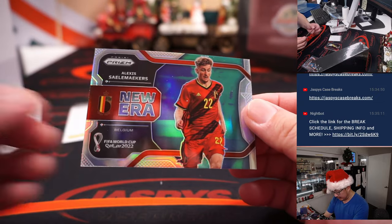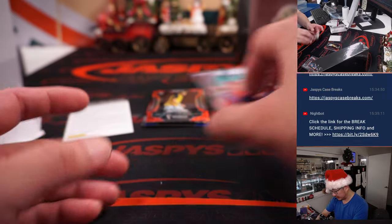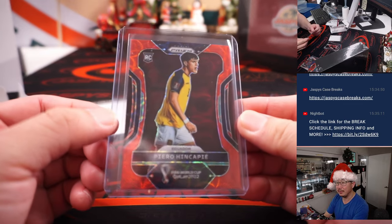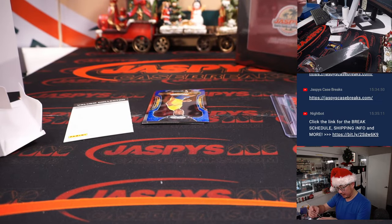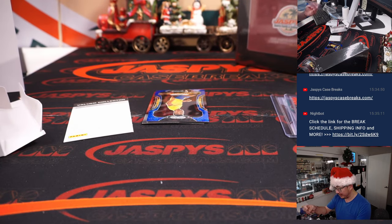We got one for Belgium here — there's Alexis, New Era. Got another rookie here, Piero Hincapie, Rookie Red Scope. Ecuador is a combo spot, Robert with that one as well. And we've got Timothy Castagne — that's like a different print, some sort of giraffe print or something like that. That looks awesome. That'll be for Belgium, that'll be for Robert.